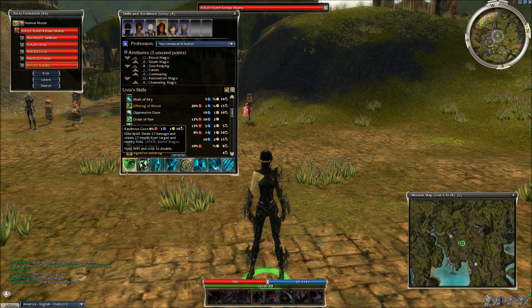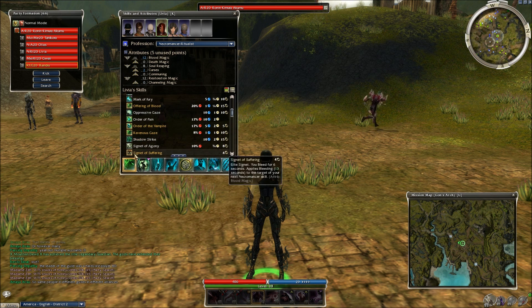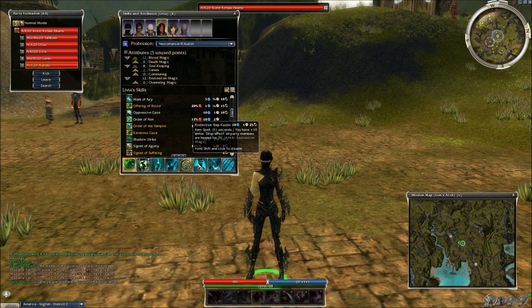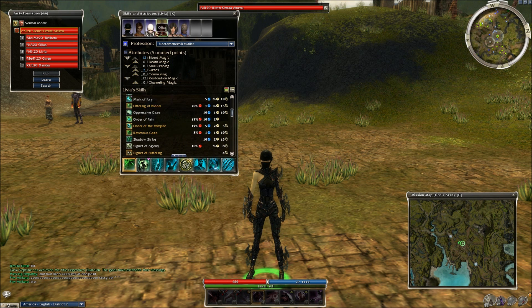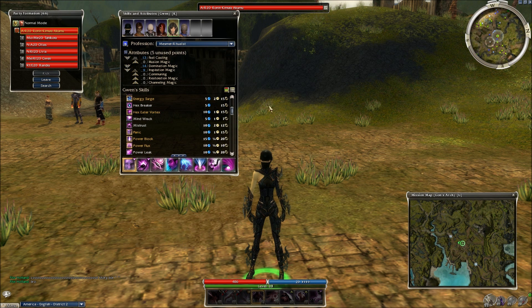Livia is running another build specifically for this quest - my Necro Healer, which in many cases is a more effective healing build than what Talcora is using. That's Ravenous Gaze, Blood Bond, Mind Body and Soul, Spirit Light, Signet of Lost Souls, Protective Ward, Life, and Death Pact Signet. Death Pact Signet rezzes people, but if they die within 120 seconds the Necro that cast it also dies. The advantage is that person doesn't take death penalty from it. It's good to throw Death Pact Signet on all your rezzing party members so your healers retain more HP.